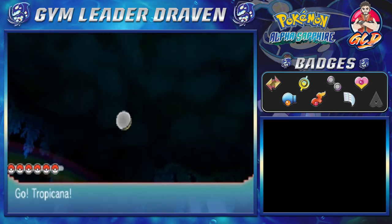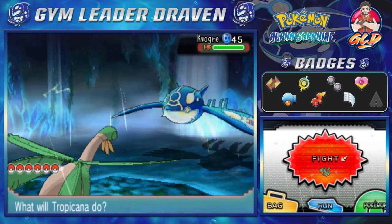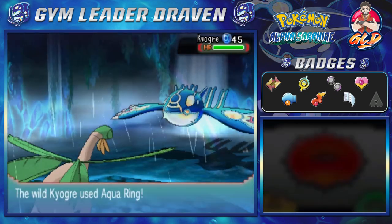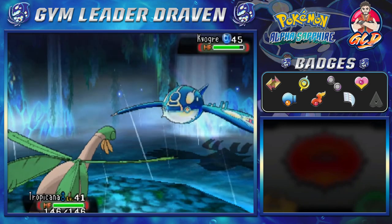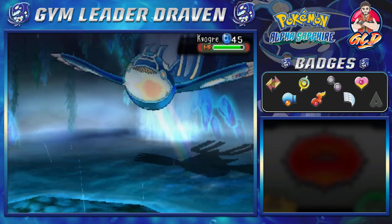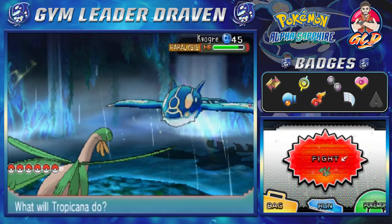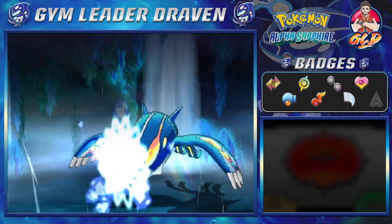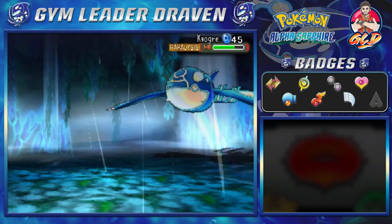Kyogre literally digivolved in front of us. Here is its ability: Primordial Sea — this is the same effect that's been going on outside. Best believe that fire-type moves will not work in this whole thing. What we need to do now is get this Pokemon paralyzed. It's using Aqua Ring just to recover. We're trying to paralyze this Pokemon so it would be easier for us to capture it. How messed up would it be if I just used the Master Ball guys? Primordial Sea combined with Aqua Ring will continue to heal up this Pokemon. We're just trying our hardest to make sure Kyogre's HP gets lowered. And just like that, it makes Tropicana faint.